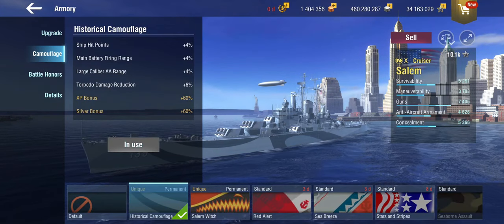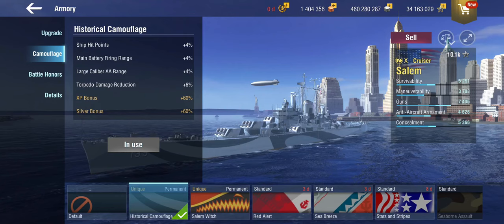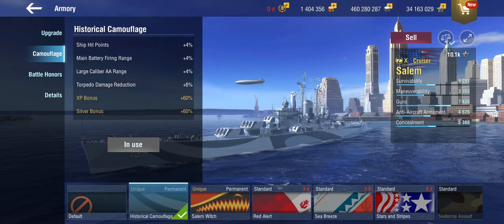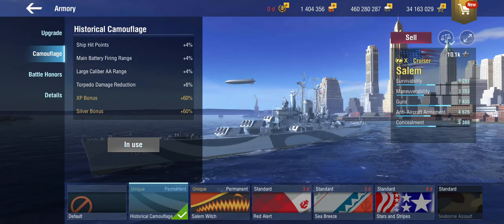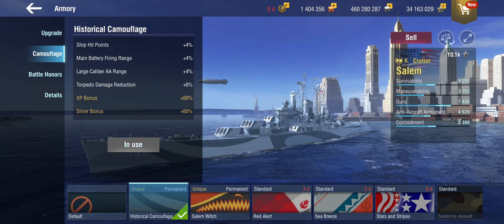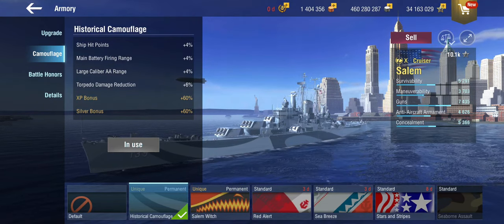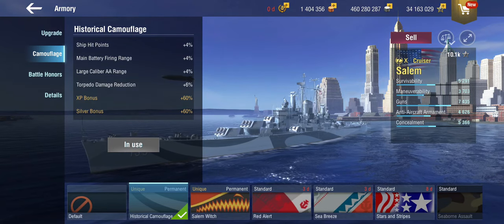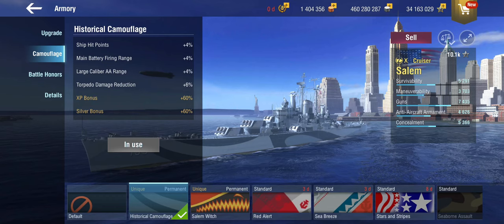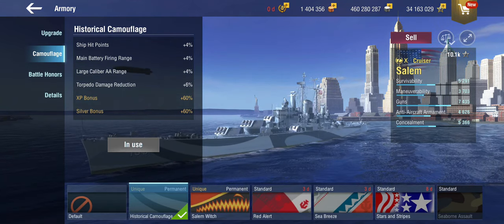You get the choice between two different camouflages. The historical camouflage — half of it is useful and the other half not. You get hit points, which is good because it stacks nicely with the super heal. You get main battery range, which is really what you're after. But instead of something useful like dispersion, you get large-caliber AA range, which you don't need because the large-caliber AA isn't great, and torpedo damage reduction, which is completely useless to you.